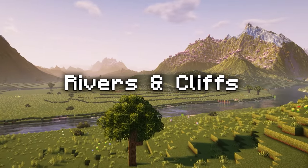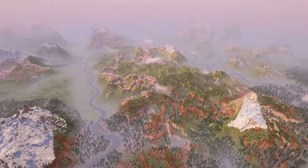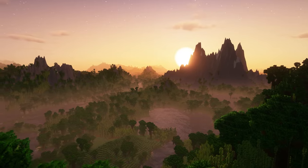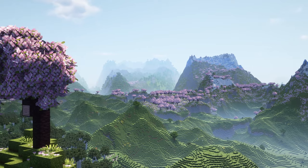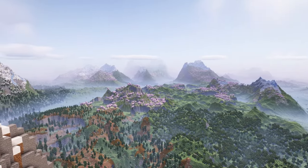The second preset is named Rivers and Cliffs. As you could expect from the name, it really focuses on generating long rivers leading to great lakes and steep mountain cliffs all around. This preset offers endless possibilities in terms of terrain shapes. It's the best preset to just chill in game and look for stunning sceneries.